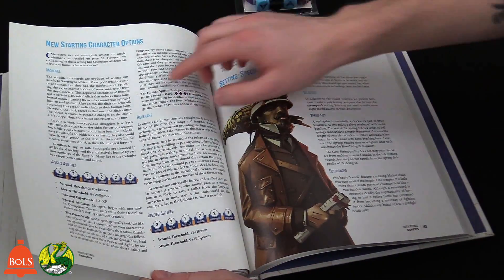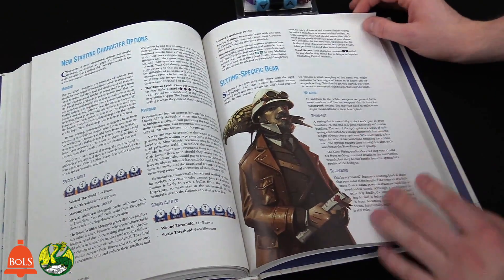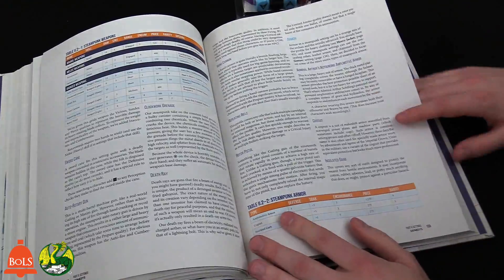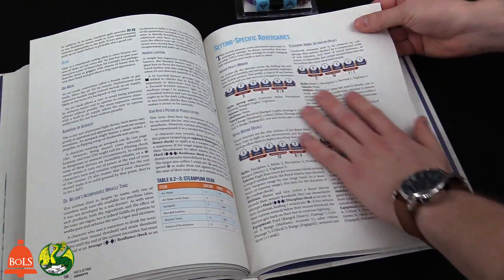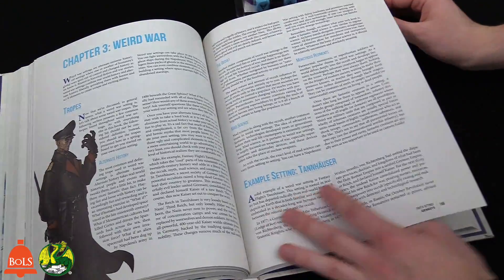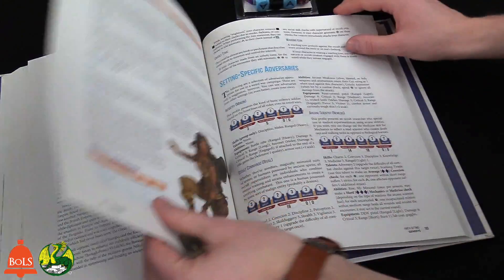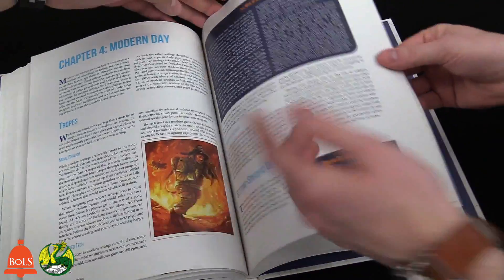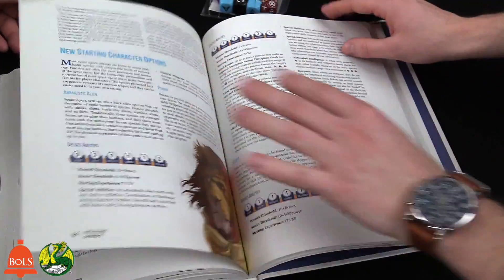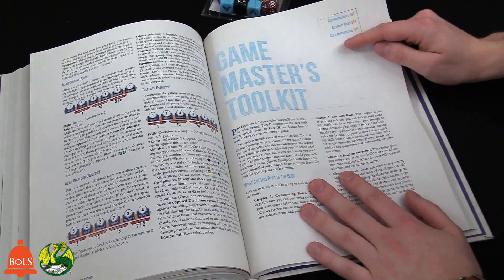For Steampunk there are weapons like a spring fist, plus adversaries you can find in the setting. Then there's Weird War — I really want to do a World War I Weird War game. It even has specific gear and adversaries for that. Then Modern Day, Science Fiction, and Space Opera — they even use Twilight Imperium artwork, which FFG owns. You could literally play a spaceship game using Twilight Imperium.